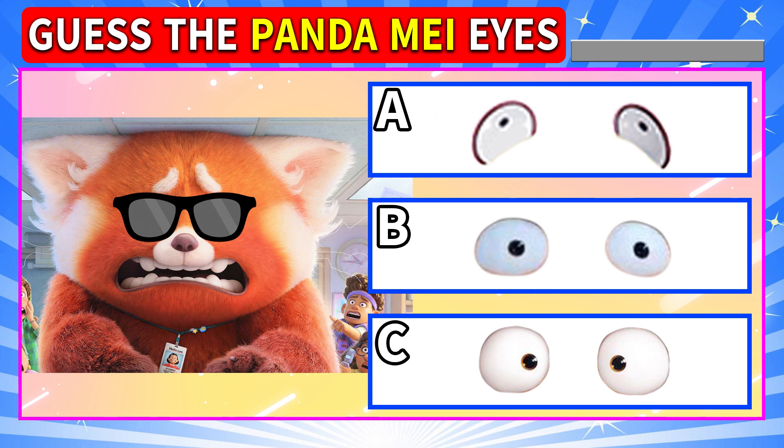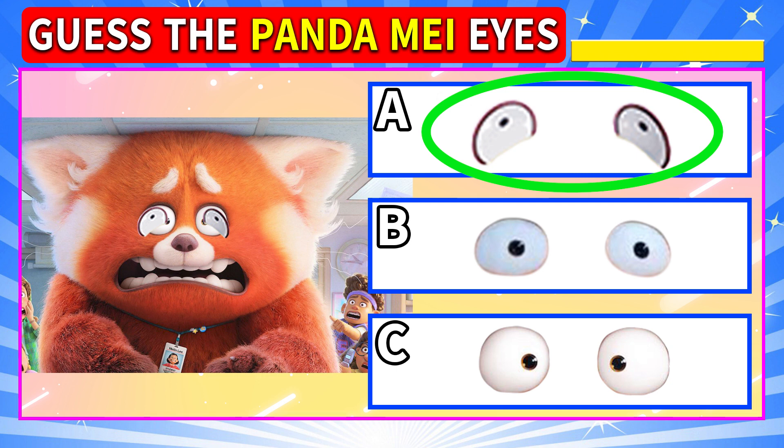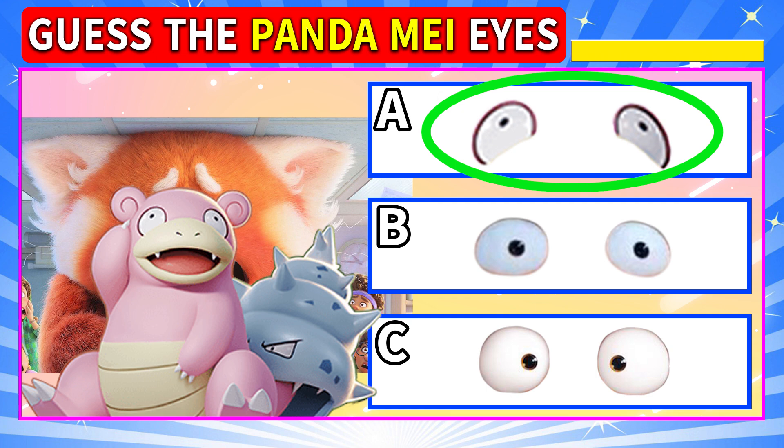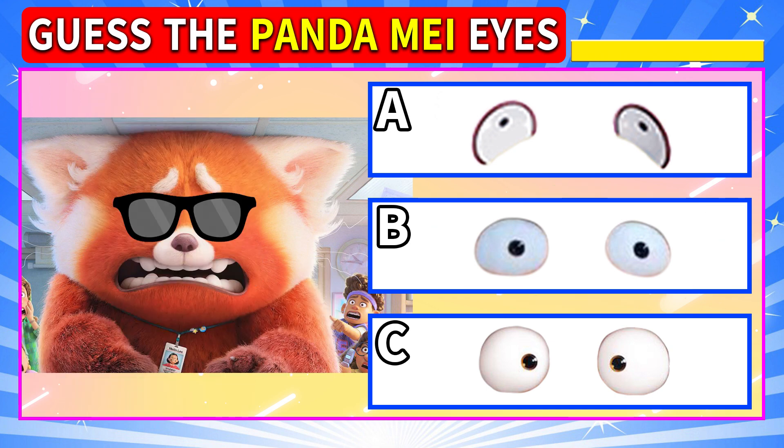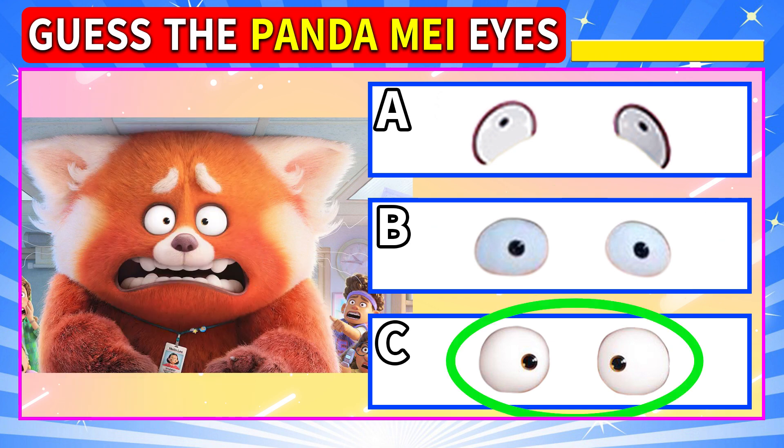Which ones are the eyes of Panda May? Think, think, think! They're all funny! Have you got the answer? Okay, let's check! Very strange — they're the eyes of Pokemon's Slowbro! Next, B and C look similar, but B is Tyler's! Yes, the answer is C!